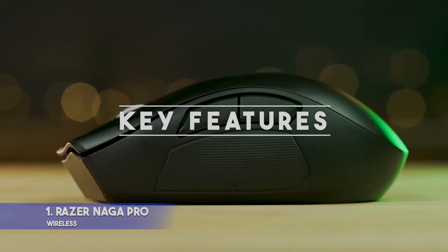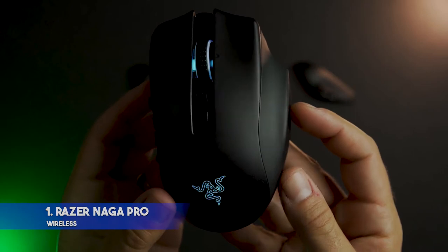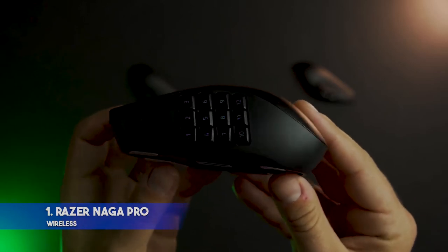Razer Naga Pro Wireless. Key features: comes with three swappable modules for FPS, MOBA, and MMO game modes. Option for wired, HyperSpeed wireless, and Bluetooth operation. Ultra-sensitive 20,000 DPI for fast reflexes.